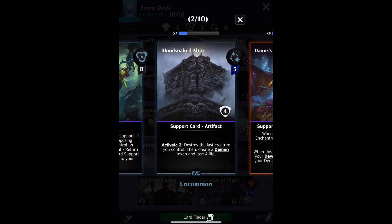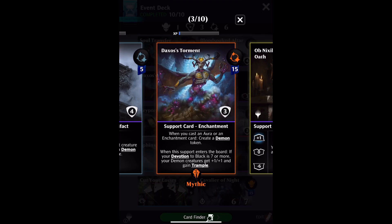Hey folks, there are three cards in the game that create a demon token. Blood-soaked Altar has an activate ability that costs 2: destroy the last creature you control and create a demon token, then lose 4 life. Daxos's Torment has: when you cast an aura or an enchantment card, create a demon token.